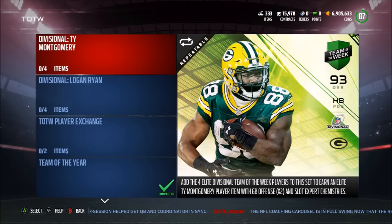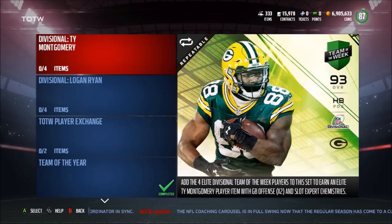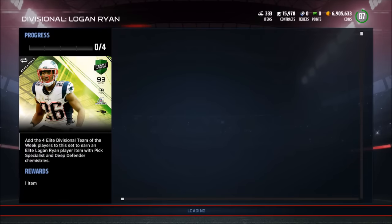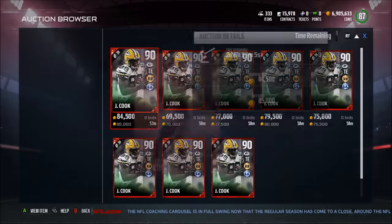What is going on guys, it's RC here with a new video. Today we have the final Team of the Week for Madden 17. The sets include Logan Ryan and Ty Montgomery. We also have Jerry Cook, who's a 90 overall tight end with route winner.